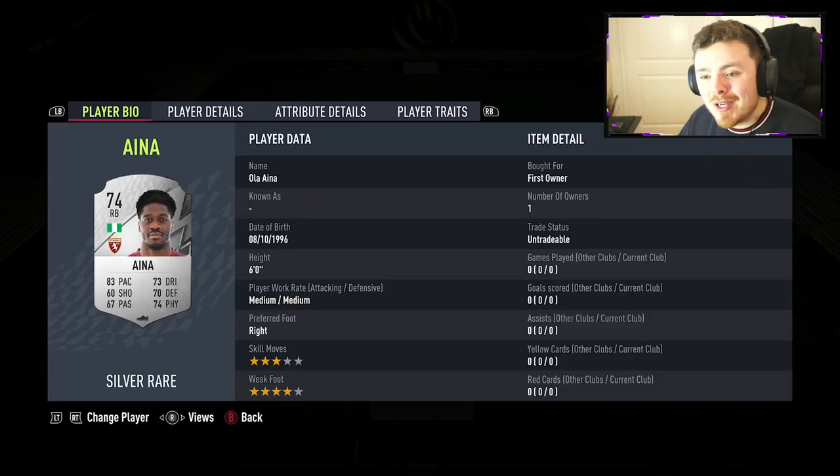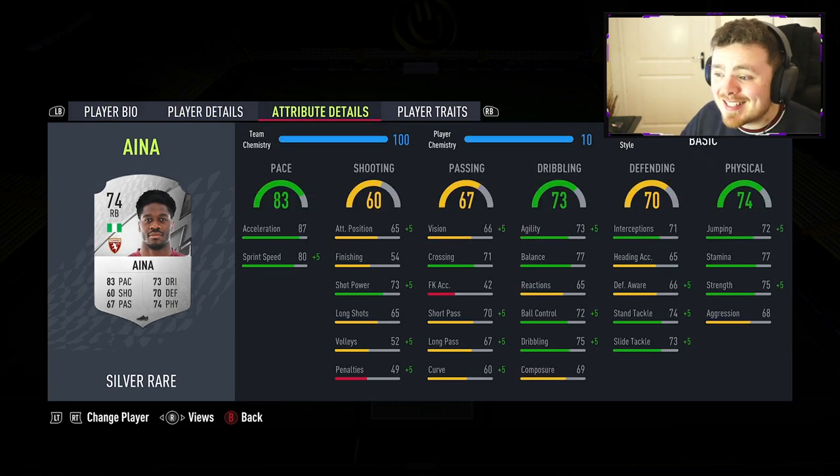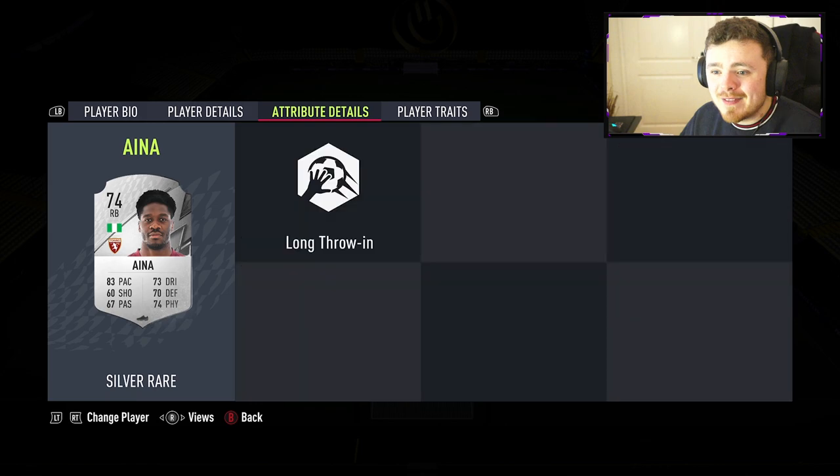In the right-back position, we have got our man Ola Aina. Playing in the Italian league for Torino, the Nigerian man has a fantastic card — it is a solid, solid full-back card. You can play him as a box-to-box centre-mid and it'd be fantastic for you in the silver game. The pace is there; the acceleration makes it feel a lot quicker than what the stats are telling you. Dribbling-wise, good. Defensively and physically solid.